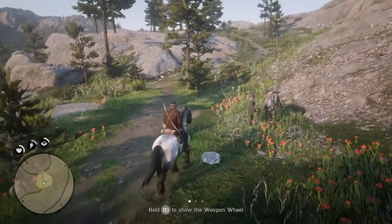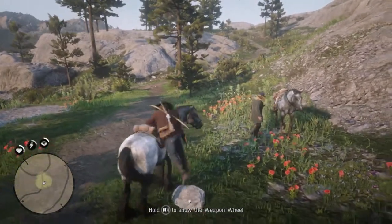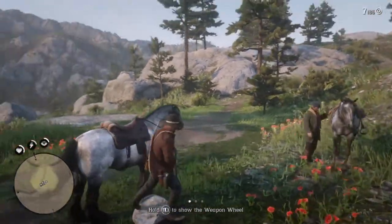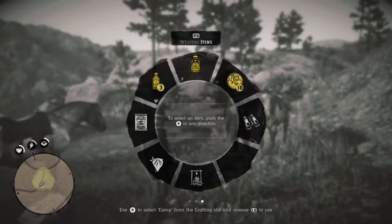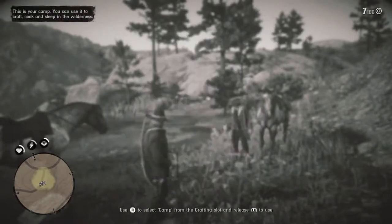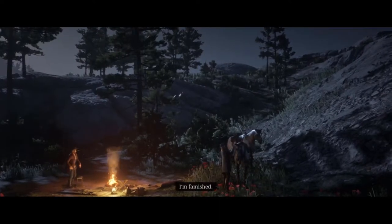Set up the camp, huh? So I got to get off my horse. Yeah. And then hold left bumper to show my weapon wheel. Right bumper to switch to the item wheel. Down at the bottom is the camp — you can use it. Oh okay, cool. That's how you set up camp. Famished.